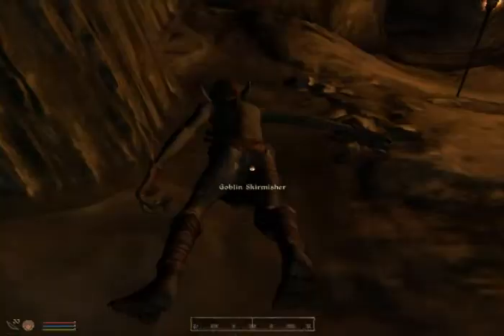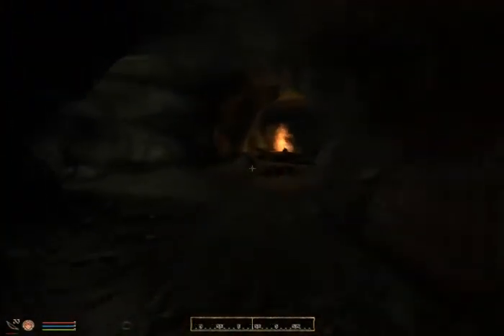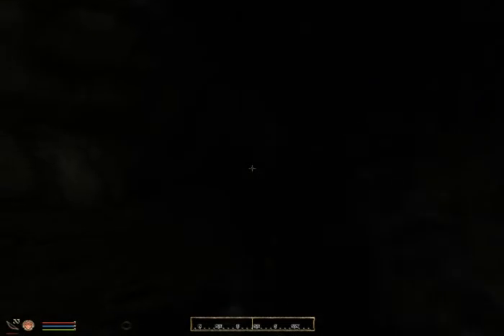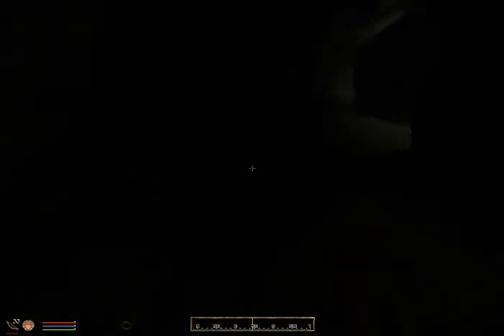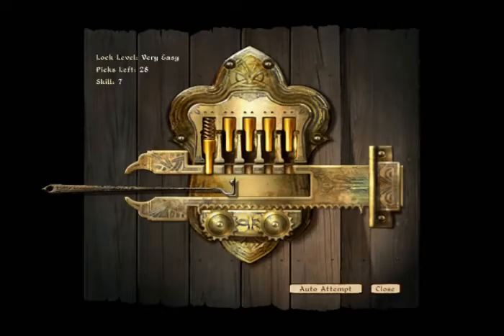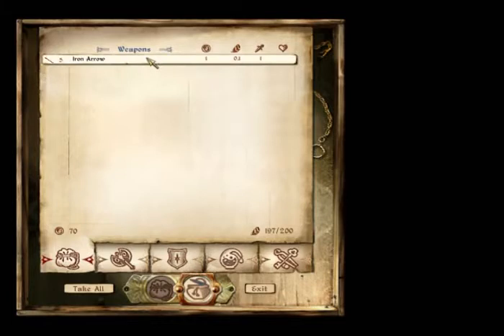I'll ditch you. So we're here. We're going to go over here and go to the end of this where we can't see anything. And there's a gold iron dagger, gold — give me the gold. Okay, chest, lockpick, lockpicks, arrows, cool beans.